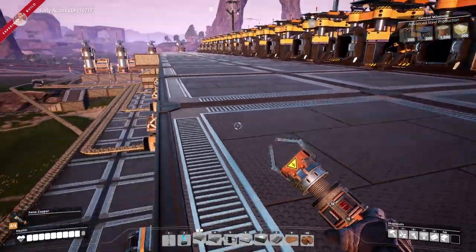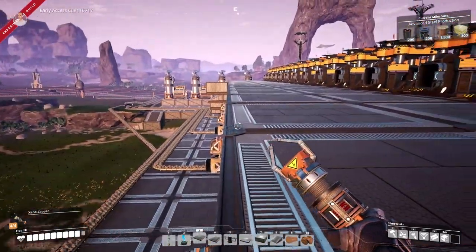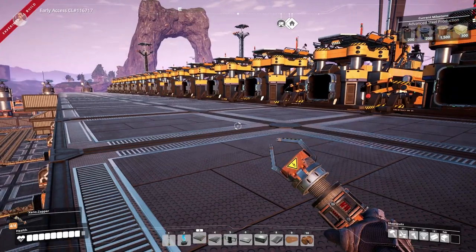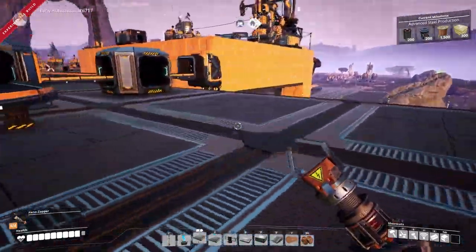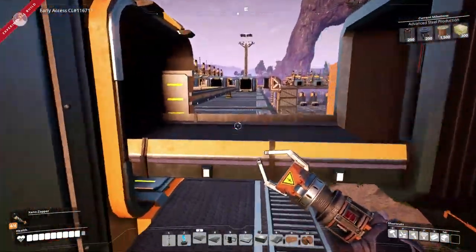Everything will run efficiently and we're still in the early stages of the game. I just want to keep things on par — see how we can do it. So we've got eight smelters below pushing out 120, and we have a nice conveyor lift coming up here.